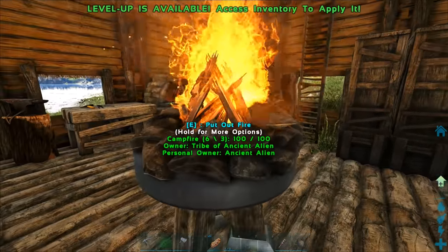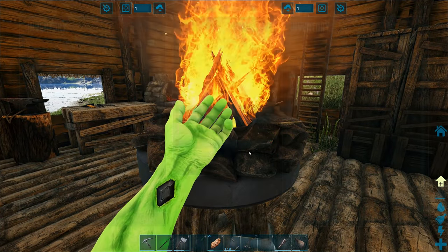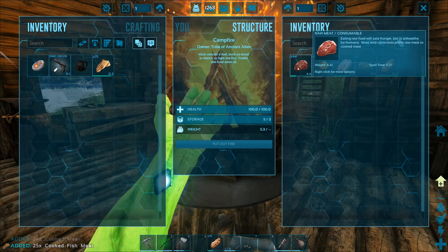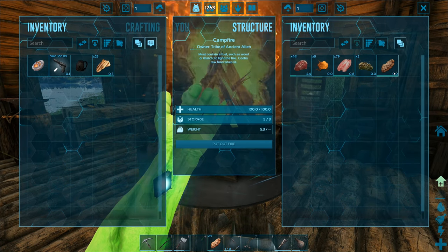To save a little bit of space I put the campfire on top of that, just because why not. It's cooking up a little bit of meat - we have some raw regular meat and raw fish meat right there cooking.